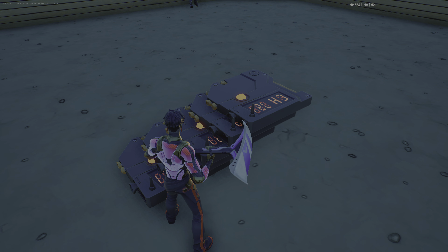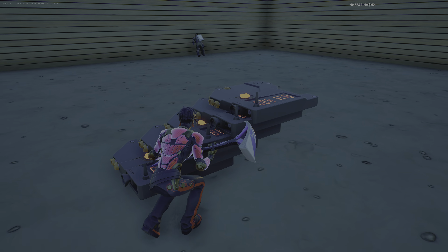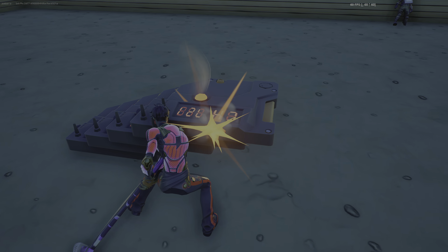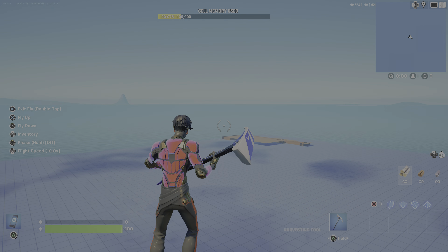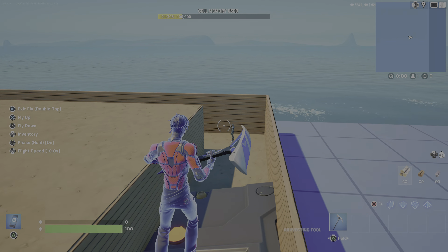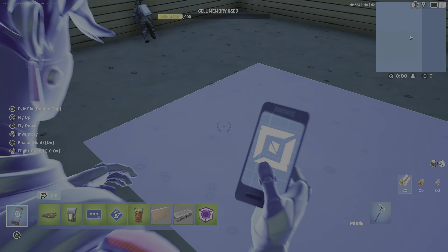I didn't even put them down. If that's a glitch, fix that — please take those. Makes no sense why there's a bunch of triggers placed down and I didn't even place it on the goddamn thing. Are the triggers even still — I didn't even place these down, that's the thing!